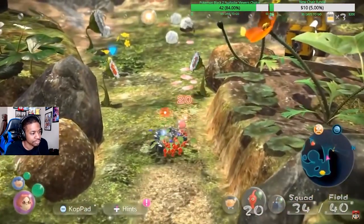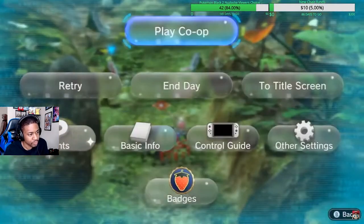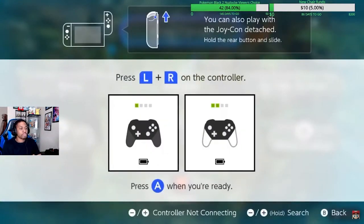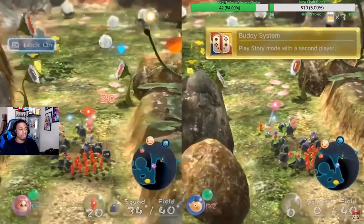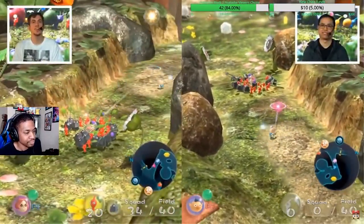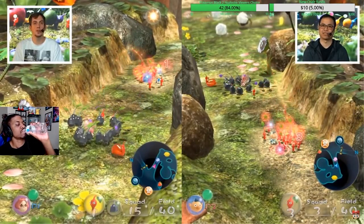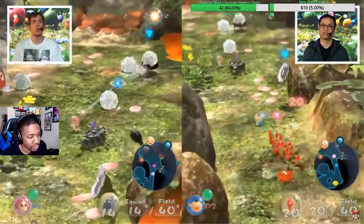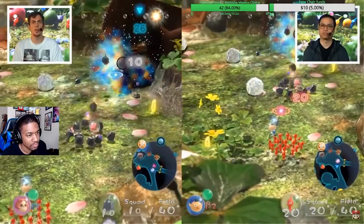With Pikmin 3 Deluxe, it's the first time two people can play the story mode together — at any time you can just pause and go to play co-op. Now the screen splits: me on the left, JC on the right. I'm going to see if I can get my wife to play with me. I'll throw some red Pikmin your way — just whistle at them and they'll be in your party. I'll keep the rock Pikmin and we'll keep making our way forward.